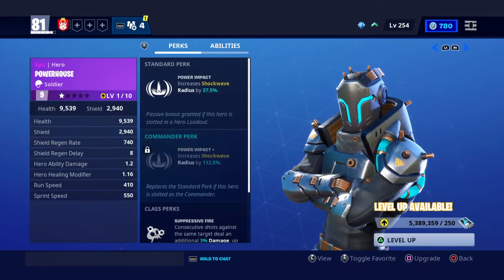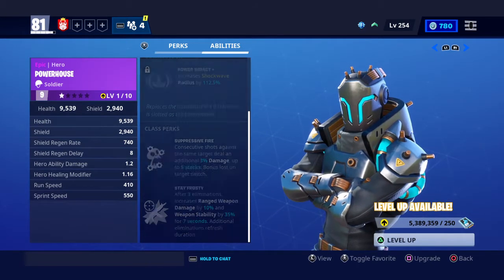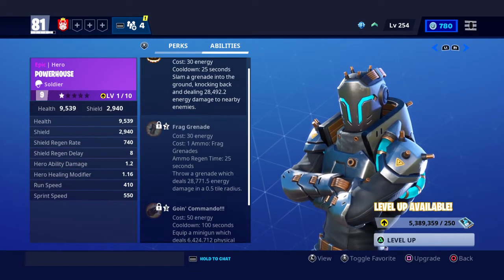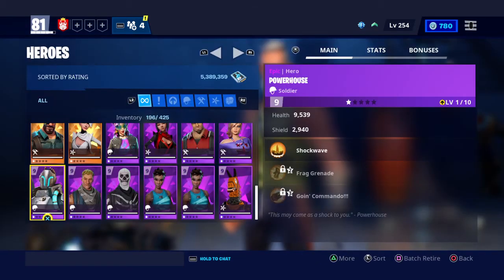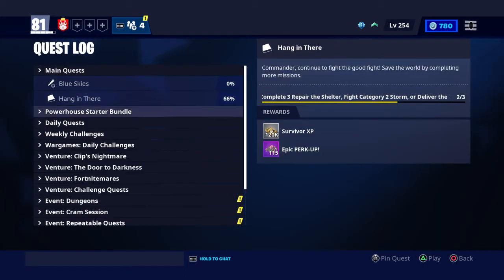His perk is increased shockwave radius by 37.5%. If you have him leveled up as commander perk, it is the same thing except the radius is 112.5%. His abilities are: shockwave, stage two is frag grenade, and stage three is golden commando, which will be pretty cool.